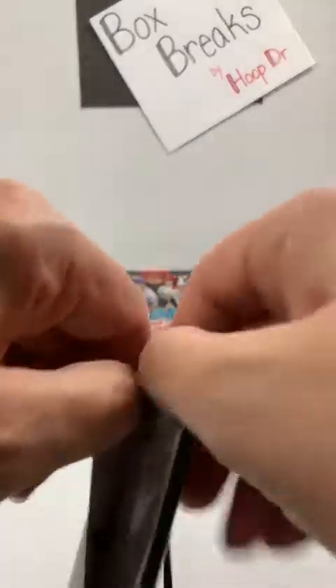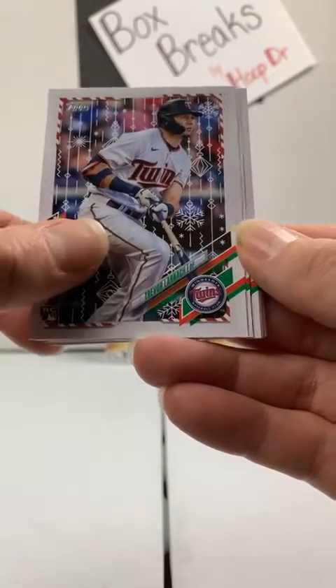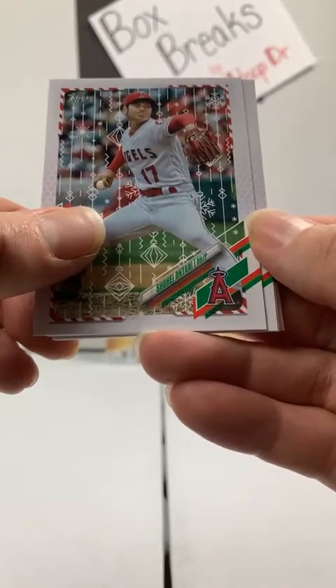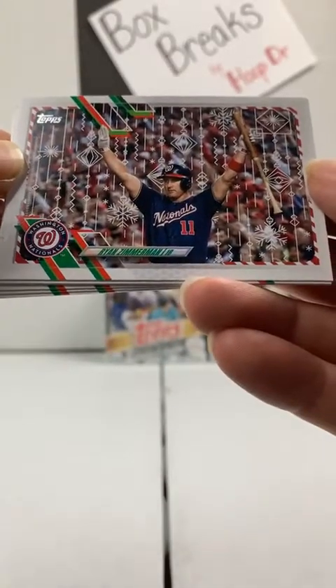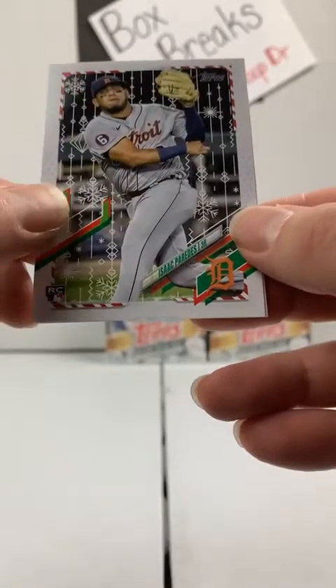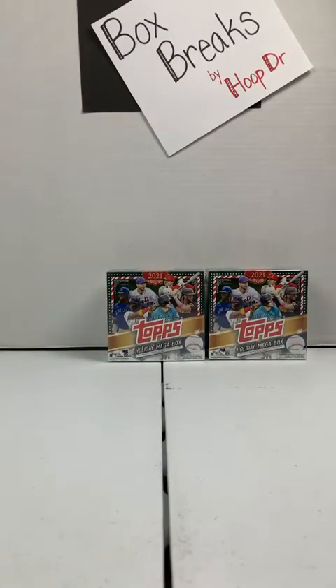Last pack of the third mega box. Tyler Glassnow, Rays. Trevor Larnach, Minnesota Twins. Shohei Ohtani to the Angels. Travis Blankenhorn, rookie New York Mets. Ryan Zimmerman, Washington Nationals. Cubs rookie, Nick Madrigal. Trevor Rogers, rookie to the Marlins. Philadelphia Phillies, Rhys Hoskins. Paredes, rookie Detroit Tigers. And Starling Marte to the Athletics.